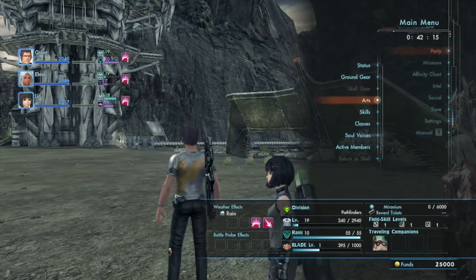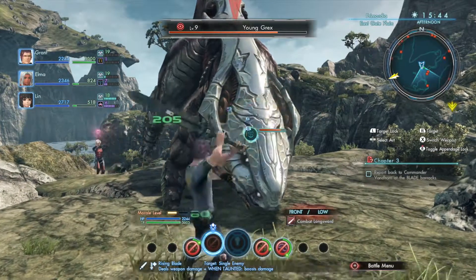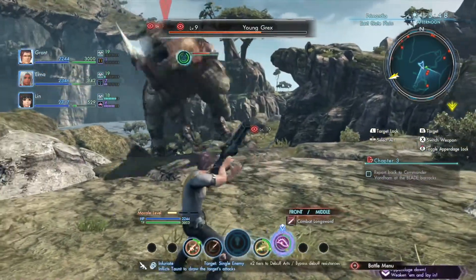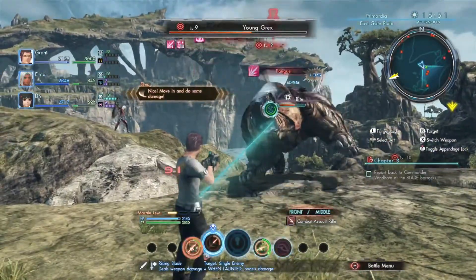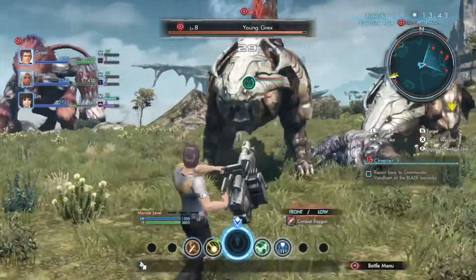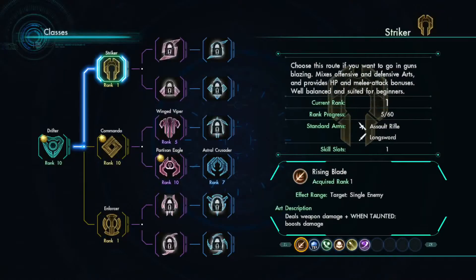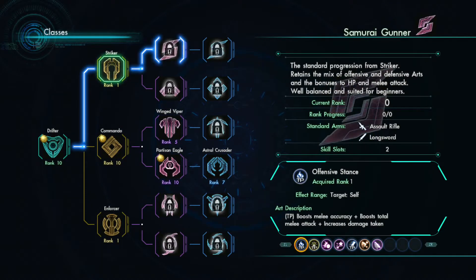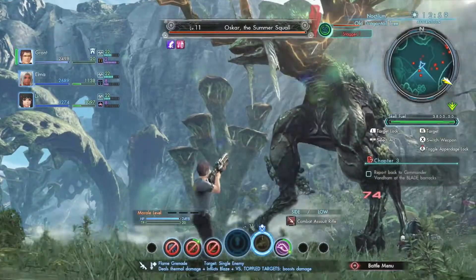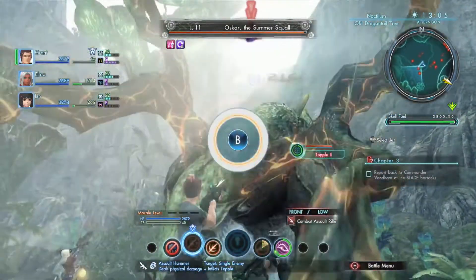After reaching rank 10 in the starting class, Drifter, you'll gain access to three class chains. Each chain contains unique classes that specialize in different aspects of battle. The Striker chain is a beginner-friendly chain that uses a good balance of offensive and defensive arts to stay within melee range. The Commando chain focuses on applying damaging buffs to enemies and using ranged arts. The Enforcer chain can provide support from a distance and offers many ranged arts and bonuses. To move through a class chain, you must achieve rank 10 to unlock the next class. For example, when you reach rank 10 as a Striker, you can then access a Samurai Gunner or Shield Trooper.